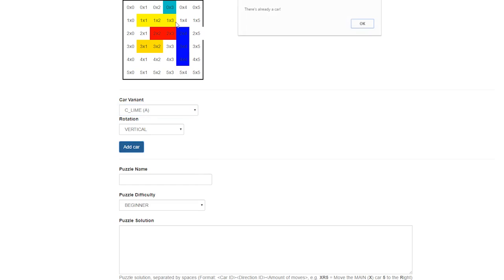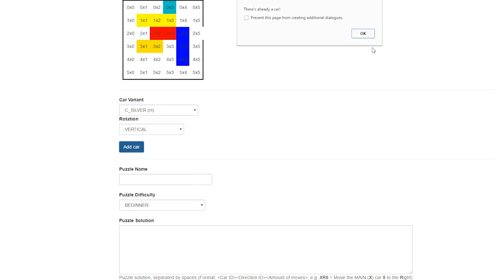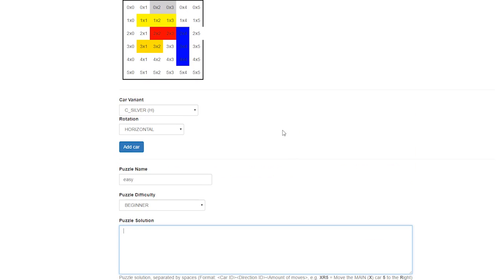You can change the colors — maybe put a truck here as well. Let's choose silver. There's already a car there, so it needs to be horizontal — problem solved. Then we can add a name, so let's just call it 'easy'. Select difficulty — it's going to be beginner — and then set the puzzle solution.